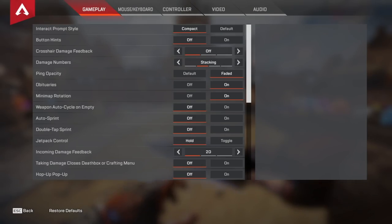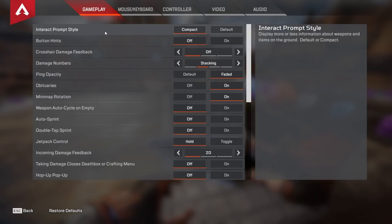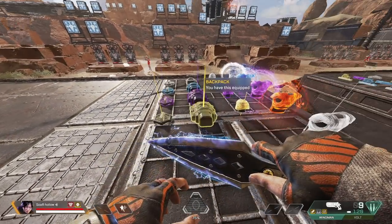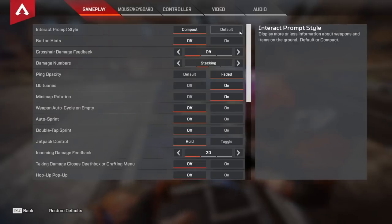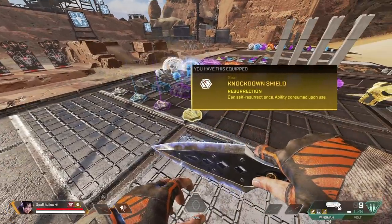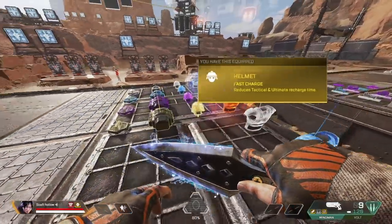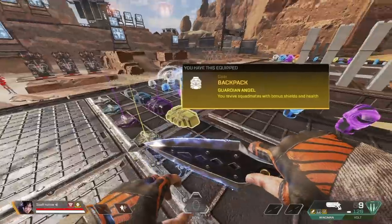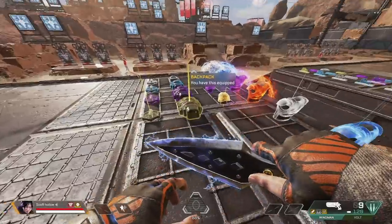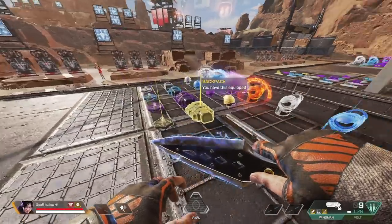Let's start going over my gameplay settings. For my interact prompt style I like to keep it on compact, because the compact interact prompt style is much smaller than the default prompt style. You can see how much bigger the default is and how much unnecessary information there is on the screen. I just don't like having this giant flag come off the item, so I keep it on compact in the name of reducing visual clutter.